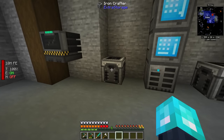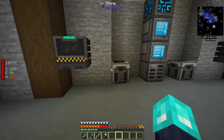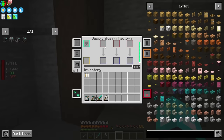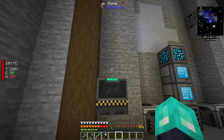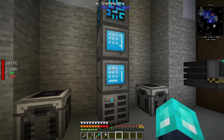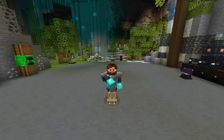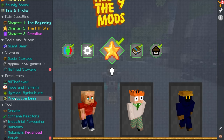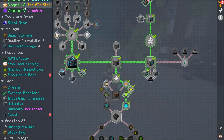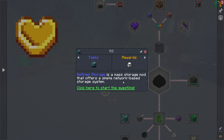This has even more functionality than just crafting regular things — you can actually have it send items to be processed. It can take recipes where you send, say, one iron and one redstone into the infusing factory. It can send items into a storage, and then that goes into the factory, and then you just need some way to put it back into the system. Even the quests mention Refined Storage as being a very simple storage method — RS is a simple network-based storage system.